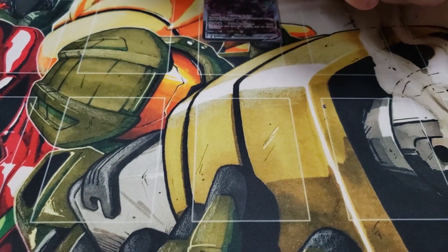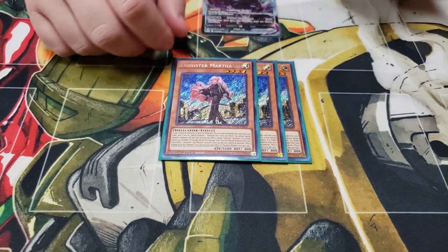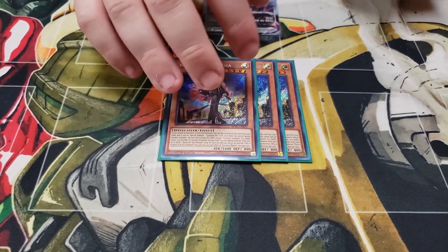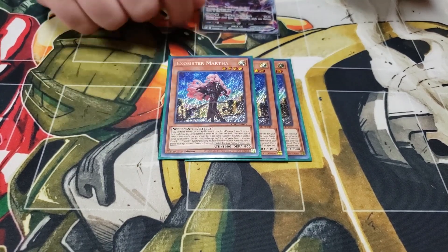All right, start off with the best card in the deck — triple Martha. She is basically a Wind-Up Magician/Zoodiac eye spell. She'll summon herself and then another from the deck if you only control Exosisters or no face-up monsters. Definitely one of the best ways to get to Magnifica.